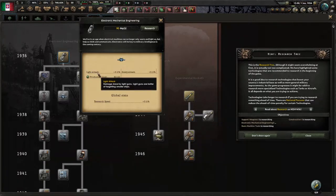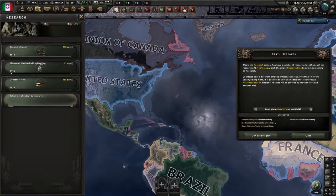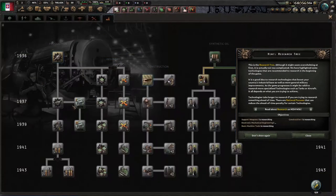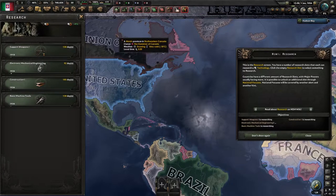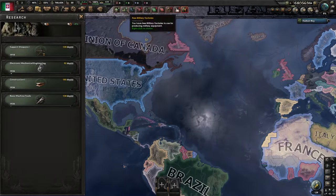We need electronic mechanical engineering — that increases our research speed by 3%. Basic machine tools: industry is pretty important. How quickly you can build things, how productive your factories are, how much oil and rubber you may have. We'll take construction as it requires. Basic machine tools lifts your factory production cap and gives more efficiency. As you can see, that notification just disappeared. When you're playing, maybe don't hit 'don't show again' straight away — there's good information you can get by mousing over and really reading the finer details.